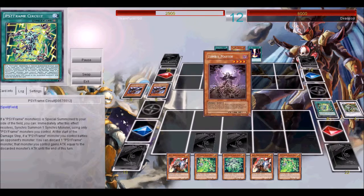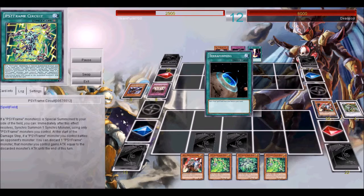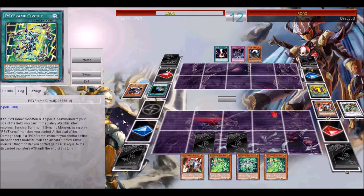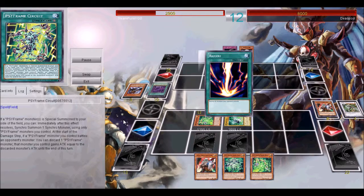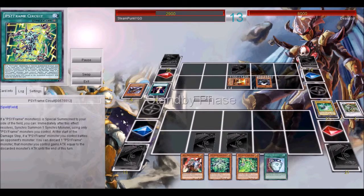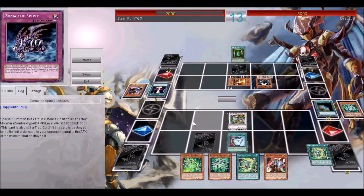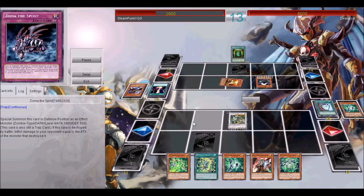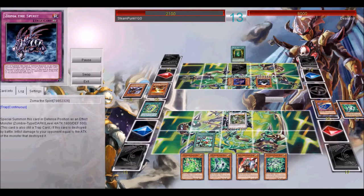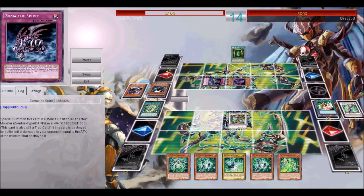He activates Zombie Master's effect and I Ghost Ogre it — but he kills his own monster in response. So he goes Zombie World, I kill the Zombie World because I don't know how bad it will affect my deck. He Raigeki's my dudes, and Mezuki comes back as Pyramid Turtle, summons the bone thing, sets a Zoma. I Terraforming for my Field Spell knowing he has the third Galaxy Cyclone, so I'm okay. I use Psychic Path, get back my dudes. He chains Zoma and mills me for some more stuff, but I Ghost Ogre his dude — it dies but I still get milled.